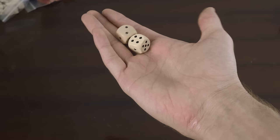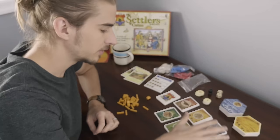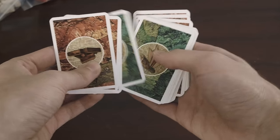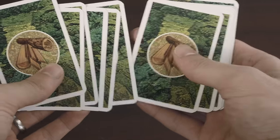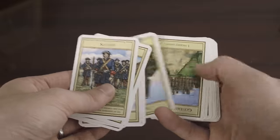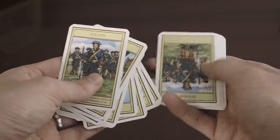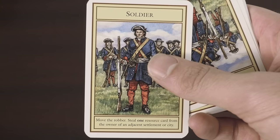You've got your dice, of course. Your robber, or soldier, depending on who you're playing with. Resource cards — you've got brick, wheat, ore, wood, and of course everyone's favorite, sheep. You've also got development cards. There's a variety of different things, and you can use them to get points, build extra stuff, or move the robber. That's probably the best one.